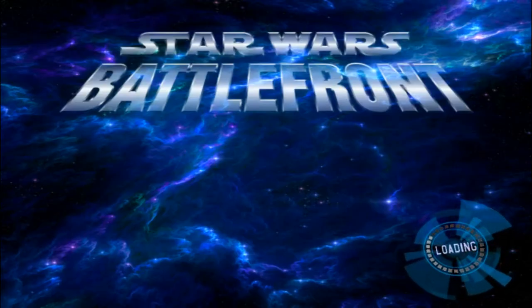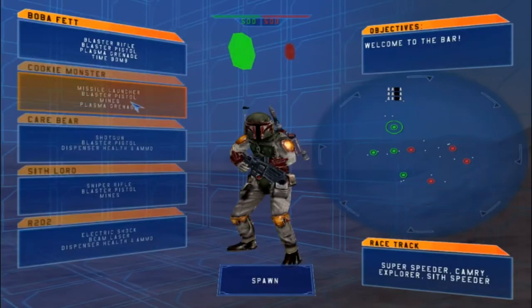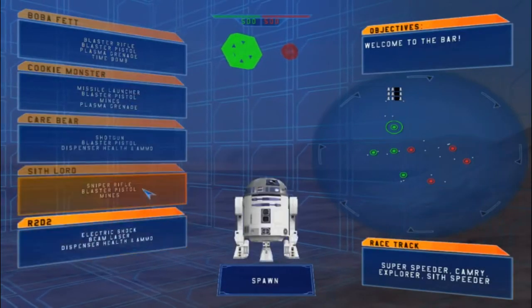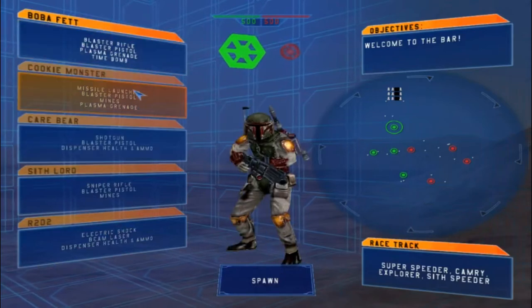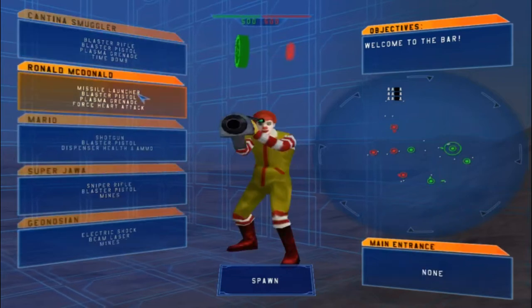Hello everyone and welcome to a brand new Battlefront 1 mod map. Today we return on the GGW Cantina to play on the Rebel Team. The reason I say this is the Empire is because there is Jango Fett and an Emperor-looking unit.